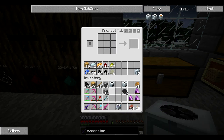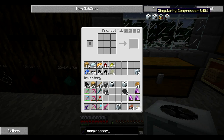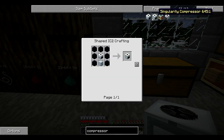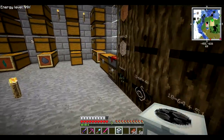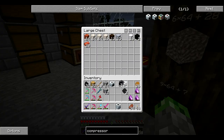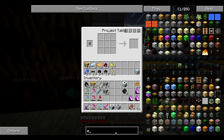The next one we want to do is the singularity compressor. This needs seven obsidian, an advanced machine block, and a compressor. Let's go grab some obsidian — three, four, five, six, seven — and the advanced machine block and compressor. Singularity compressor, fantastic.